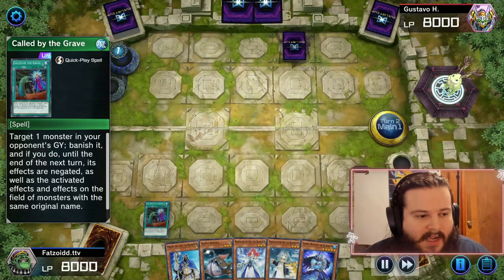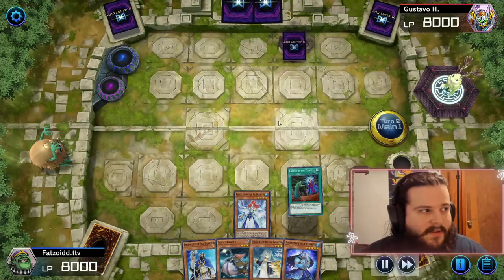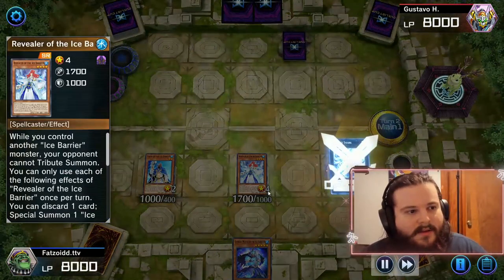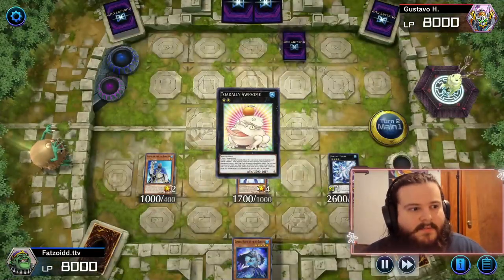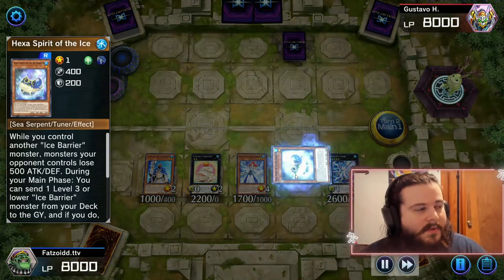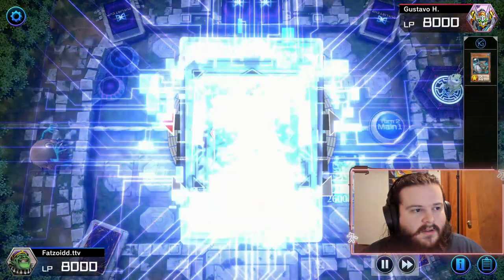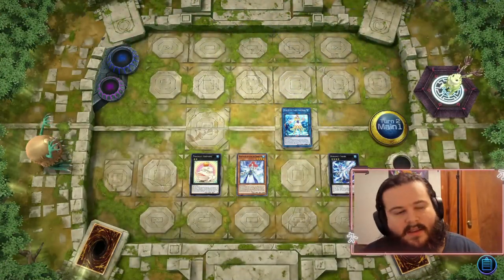It's kind of negative synergy with our General Wayne because General Wayne wants a monster on the field. Should be okay though — we have Speaker summoning, we go to Bahamut Shark, Bahamut Shark is going to special summon Totally Awesome. Not quite lethal yet but we're going to go into Hexia Spirit.